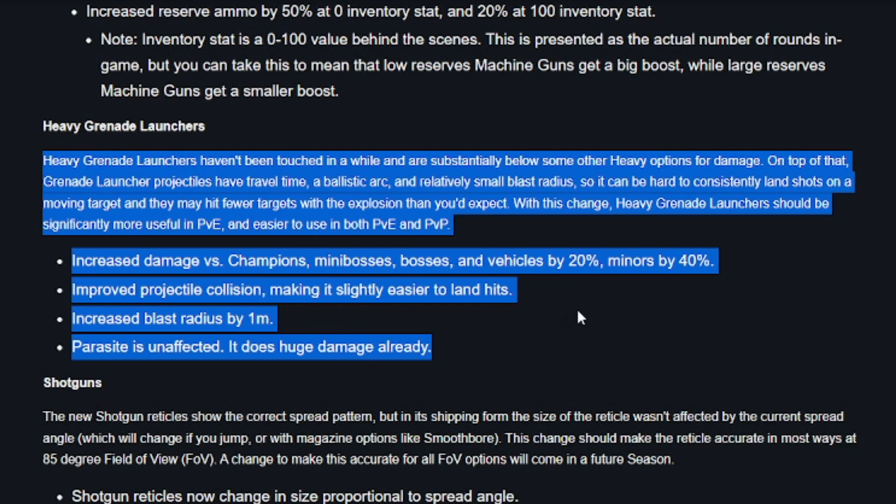We're also getting Improved Projectile Collision, making it easier to land hits. Sometimes with the arc of grenade launchers it can be a little difficult to hit the shot, which obviously doesn't do good damage when you miss. Blast Radius is also increased by 1 meter, giving a little more ability to hit your target even if you're slightly off. Parasite is unaffected since it's already doing solid damage and used in some cases unlike most other heavy grenade launchers.